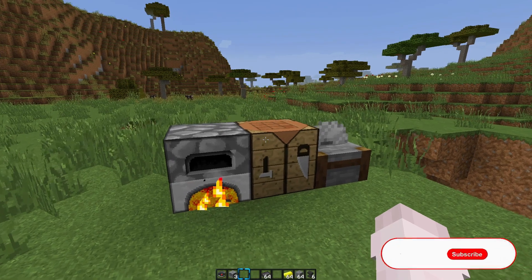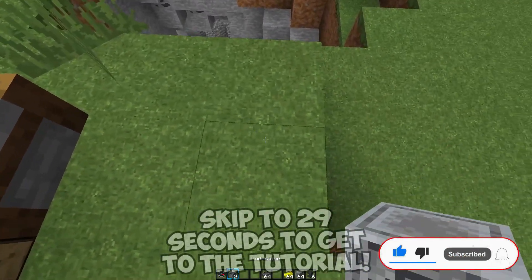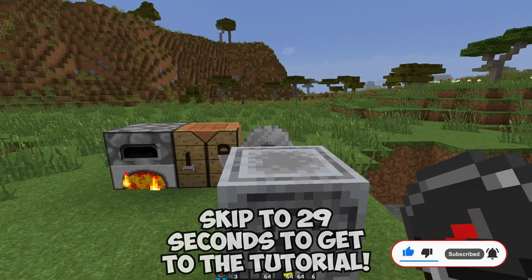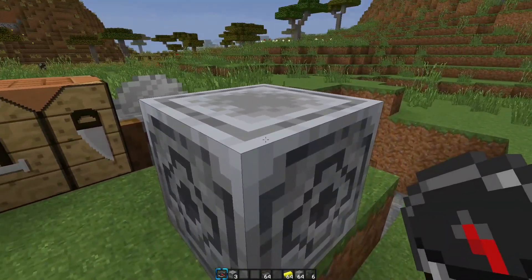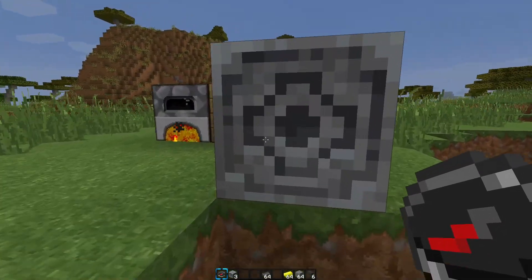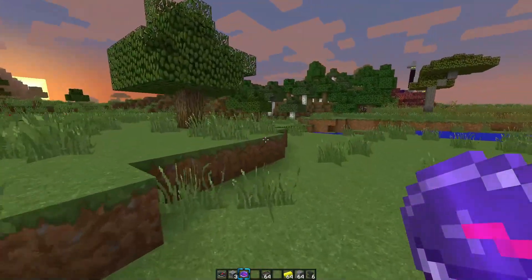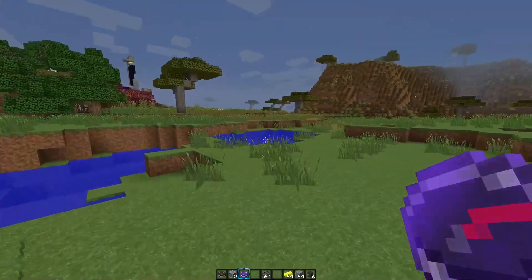What is popping guys? It's your boy Shoei and today I will be showing you guys how to make a lodestone. Basically a lodestone is a block that can help you set a compass location so you know where you're going — it's kind of like a marker. So if you take your compass and right click on it, you'll get yourself a lodestone compass, and this compass basically points to the lodestone no matter where you are in the Minecraft world.